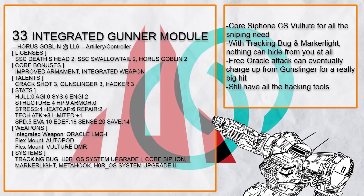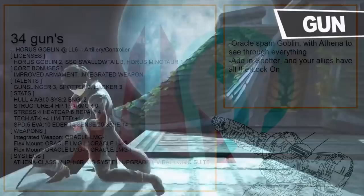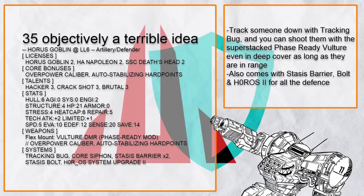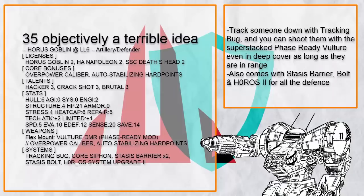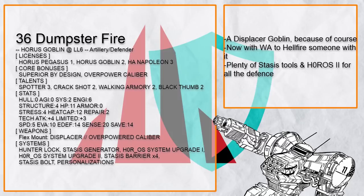Integrated Gunner Module is basically just Death's Head but way tinier — extra accuracy from Crack Shot and Core Siphon makes the Vulture DMR even more deadly, and you have Tracking Bug and Marker Light to keep enemies from hiding within your sensor. Gun is instead a Goblin with a tendency for all the Oracle spam, because when you have 8 base system points you can do anything — and with Spotter plus Athena, both you and your allies can't miss at all. Objectively a Terrible Idea is an artillery defender Goblin that packs a phase-ready Vulture DMR — screw shooting over terrain. Tracking Bug makes your target unable to become invisible, so just tag someone, go into the most solid cover possible, and you can shoot them all day long no matter where they are. This thing also has Stasis Barrier and Horro S2, so you can make spontaneous cover practically everywhere.